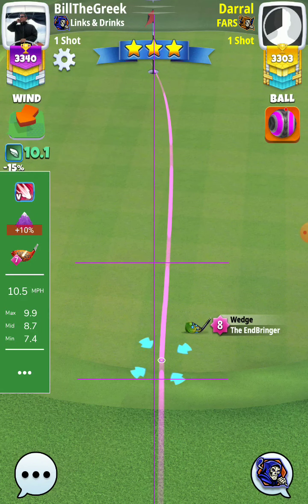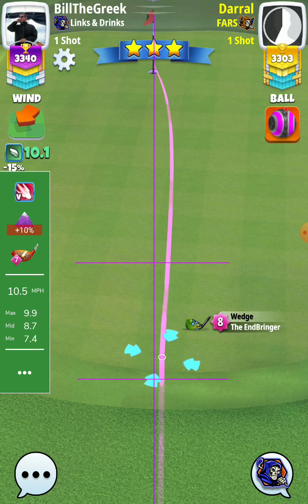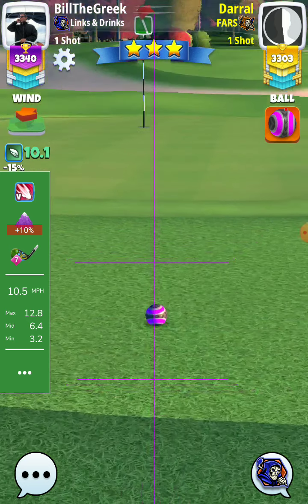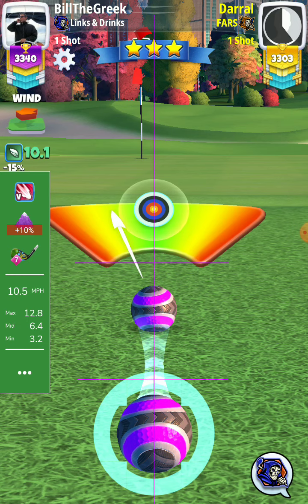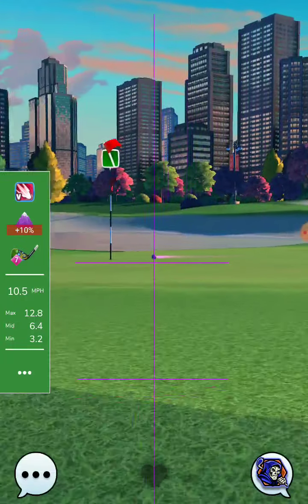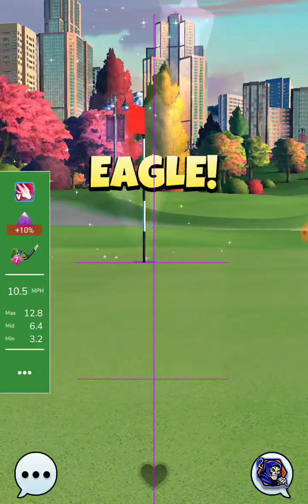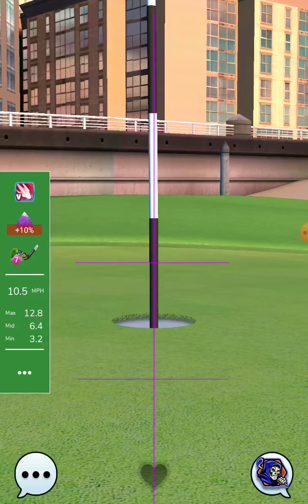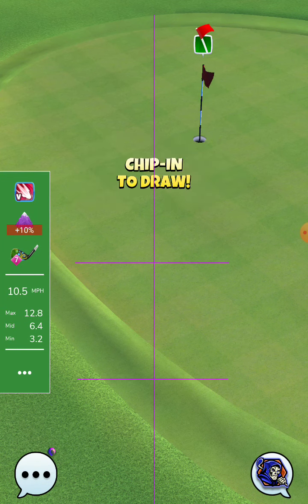So the Endbringer rule plays plus 10%. Endbringer rules. But maybe if you are so close you don't need any bigger rules — you just put max topspin and aim at the hole.